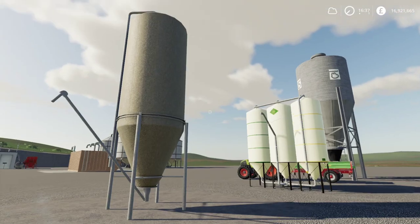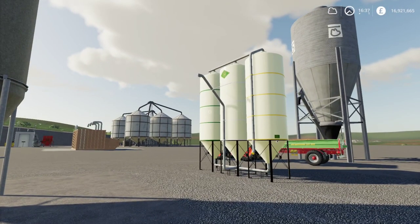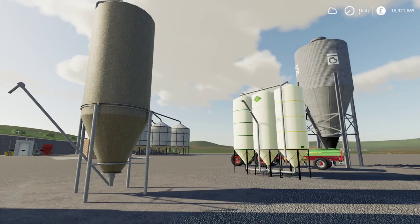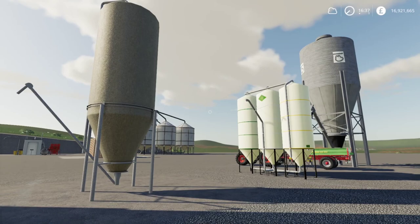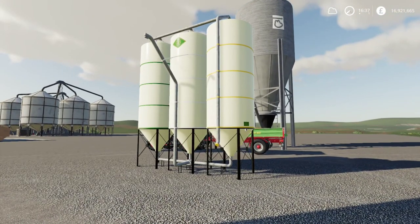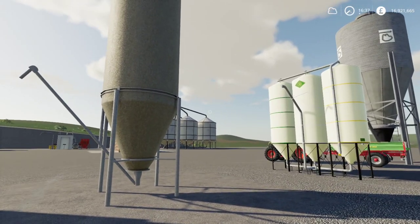Also remember that the multi-buying station and multi-filling station do not sell pig feed — do not expect to get pig feed out of either of these. In fact, the only things one of them sells is lime, solid fertilizer, and seeds. So if you're trying to get pig food, these two are not options.